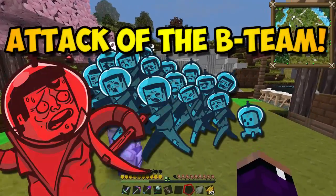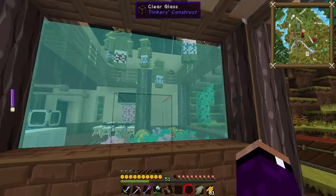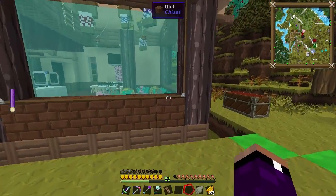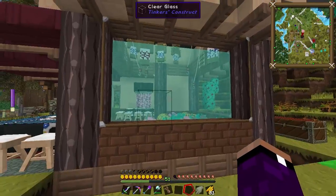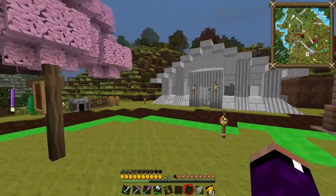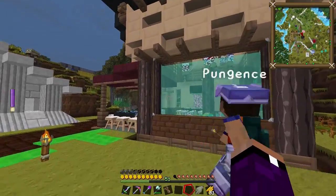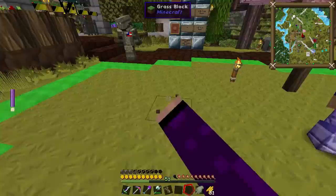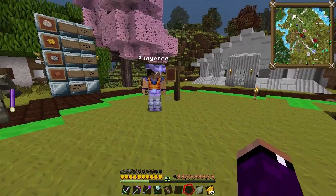All right, what's up guys? Welcome back to the Attack of the B-Team server. We got Chimmy Swift here. Do you hear all this splashing? It's like little kids in a swimming pool or something. They're like, they're recording. Do a cannonball. My foot got caught in a hook. But yeah, what's up guys? Two episodes in a row. We're with my buddy Big Punch here. What are we doing today?